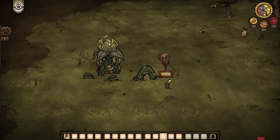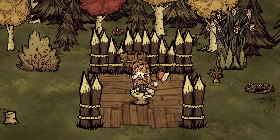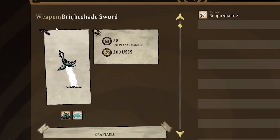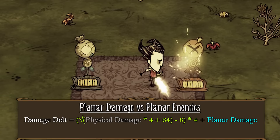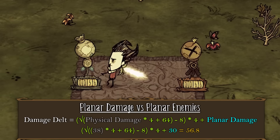Now that we understand what a planar defense enemy is, what is planar damage? Thankfully it is a lot simpler. Planar damage simply pierces planar defense. Now let's say Wilson uses a bright shade sword, which deals 38 physical and 30 planar damage, and he hits a normal enemy with no armor — we will deal the full 68 damage. But against a lunar planar defense enemy, Wilson will deal 56.8 damage. This is because the physical damage aspect of 38 gets reduced by the formula, then the 30 planar damage is applied after the reduction, so the physical gets reduced down to 26.8, then the 30 planar damage is applied on top, totaling 56.8 damage. Planar damage also pierces physical damage reduction — for example, if you hit a pigman with a football helmet with a bright shade sword, the physical 38 is reduced by 80%, but the 30 planar damage completely pierces the football helmet, resulting in 37.6 damage.